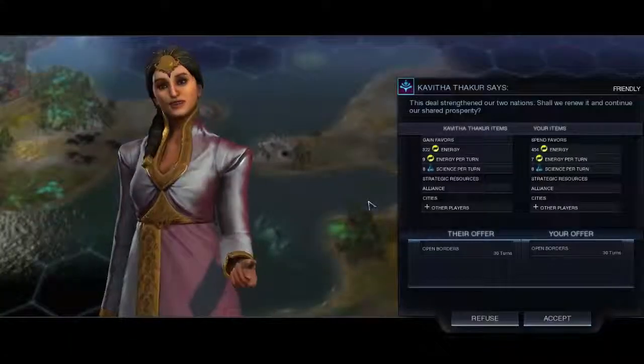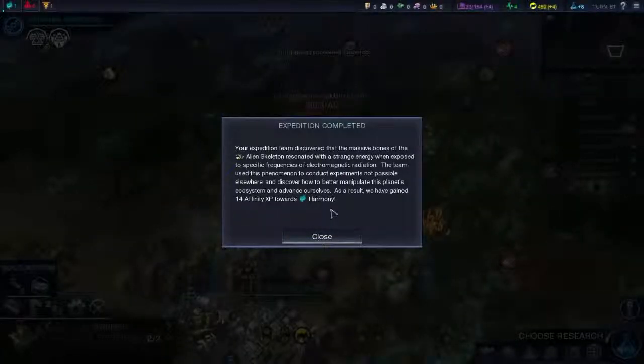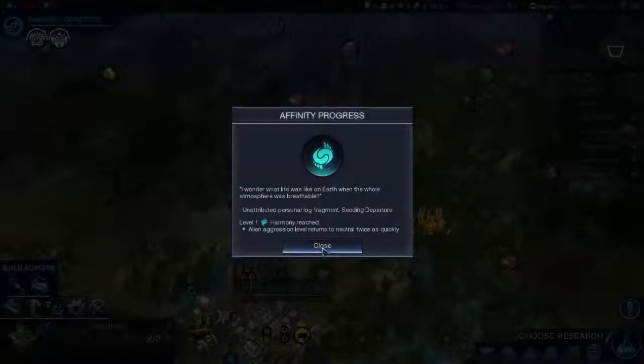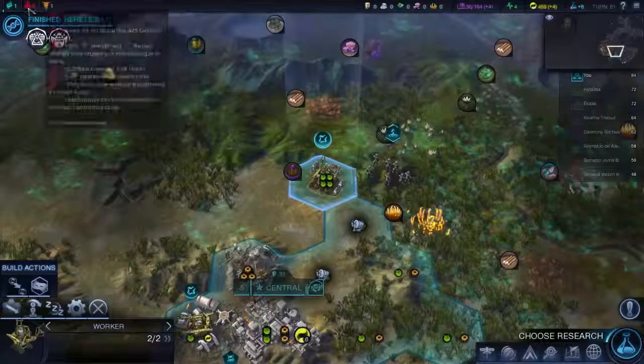Expedition completed. Open borders — why not? Your expedition team has discovered that massive bones of the alien skeleton resonated with a strange energy when exposed to specific frequencies of electromagnetic radiation. The team used this phenomenon to conduct experiments not possible elsewhere and discover how to better manipulate the planet's ecosystem. As a result we have gained 14 affinity towards harmony. Well, that's not what I wanted. I wanted points in purity and supremacy, not harmony.